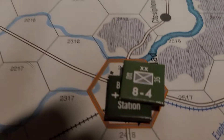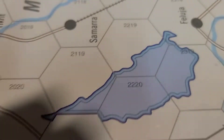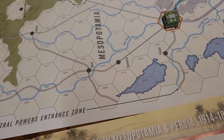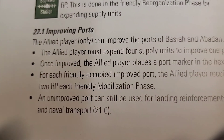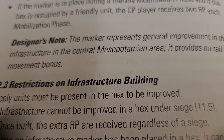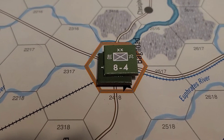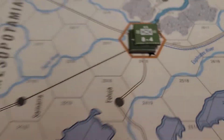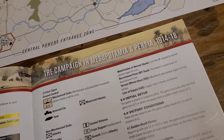In the reorganization phase, I've expended those two caravan units and built the Baghdad Station. The rules say railroad construction — Baghdad Station — this marker represents general improvements to infrastructure in the essential Mesopotamian area. It's no rail bonus move, but it does give me two recruitment points each mobilization phase, so that'll help. That is what we've done during the central powers reorganization phase.